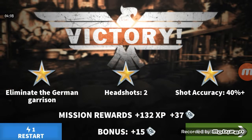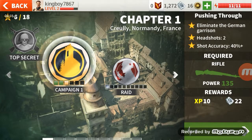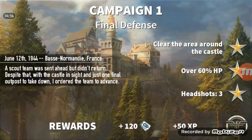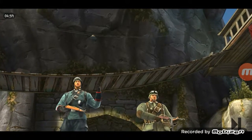Let's go! Raid. Final defense — clear the area around the castle. 60% HP and three headshots. Alright. Bro, it's going to be kind of good, y'all. Clear the areas around the castle — this is going to be so freaking easy, man. All we're doing is clear the areas.